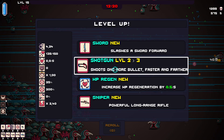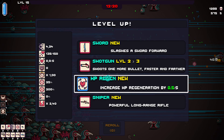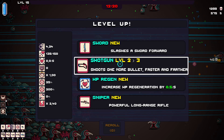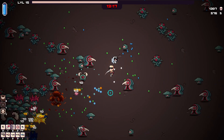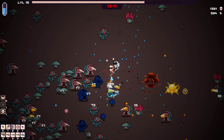Regen is nice with this character, especially because it doesn't seem like I take a lot of damage at the moment. But only healing half an HP per second — that's also not great. Let's upgrade the shotgun and make it shoot even better. Oh lord, a big enemy is already on my ass.